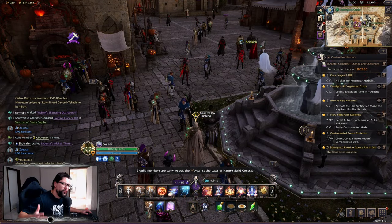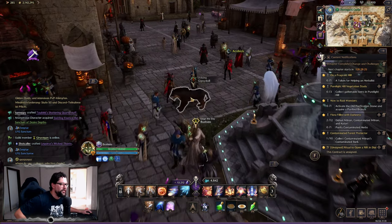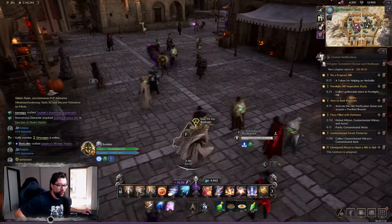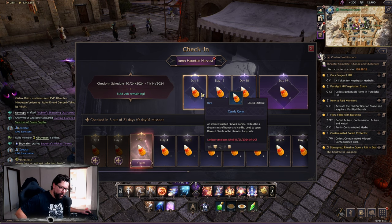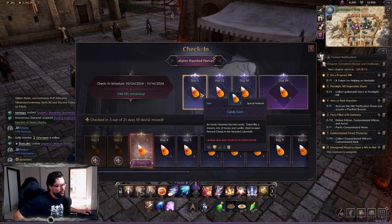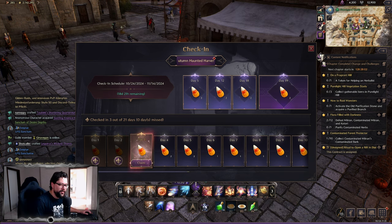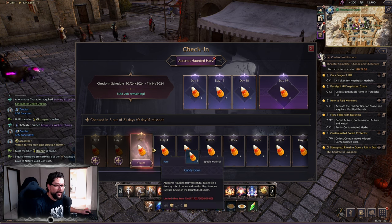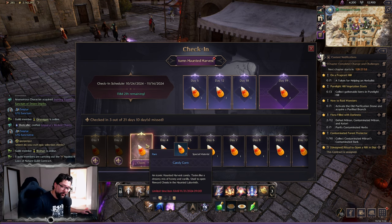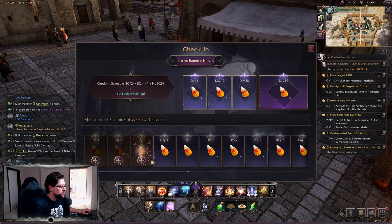So what do we have here? Let's talk about the first things that you need to do immediately after you join and log into your character. This is going to be claiming these candy corns that you need. These candy corns are required for you so that you can do an event dungeon in the game right now, and it can actually drop some pretty cool cosmetics. So I highly recommend logging in with all your characters — not only your main, but also your alts. Make sure that you claim these every single day.